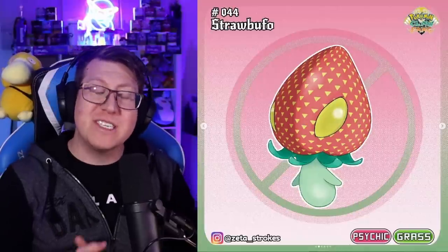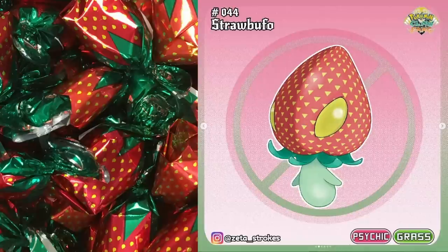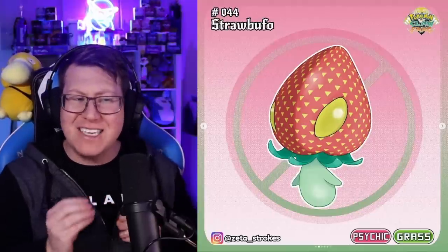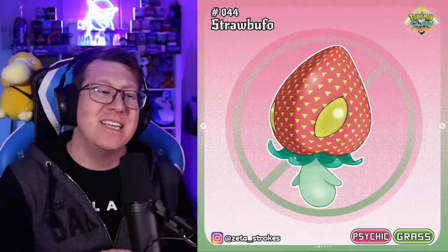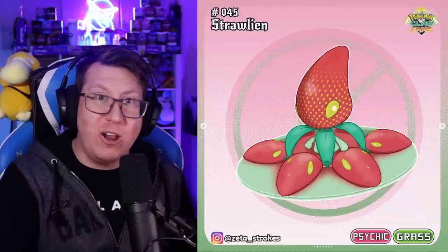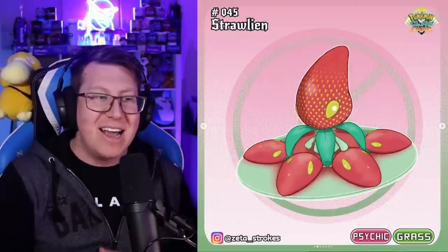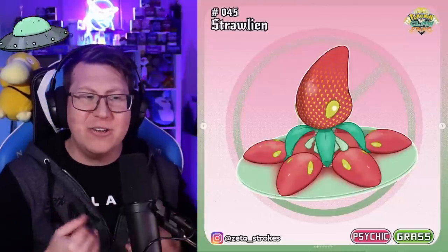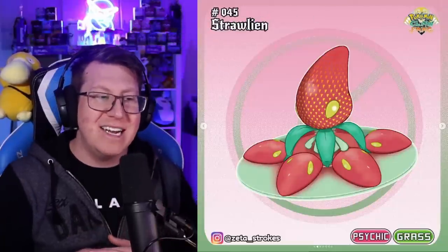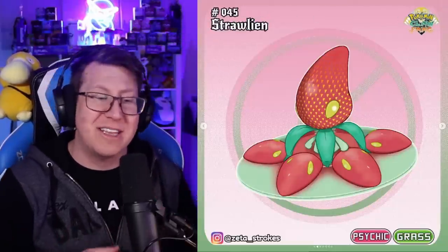Next is Strawboafo, a psychic and grass type Pokemon that looks like those little strawberry lollies you can get. It actually combines strawberry with UFO together — those eyes look kind of like alien eyes. It evolves into Strawlian, combining strawberry and alien together, and it definitely looks like an alien hiding in a little UFO. This Pokemon floats above the ground in a little UFO made out of strawberries, which is very cute.